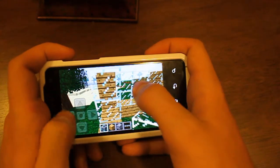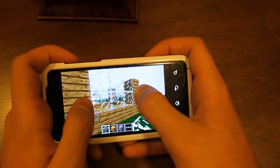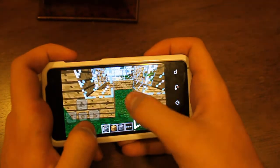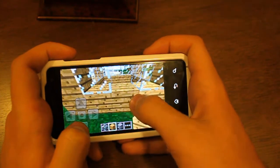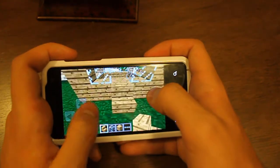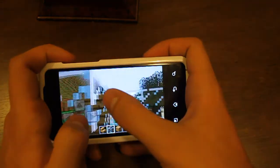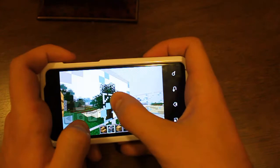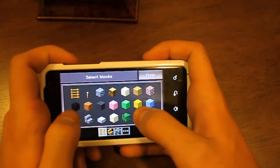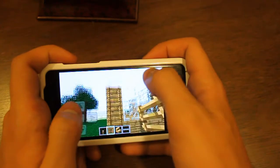This touch-to-build wherever you touch is very easy and I like that a lot. Actually, let's destroy this part. There are no doors in this game, which kind of sucks. We can pick stairs and build a roof, though that's going to be kind of hard. We can build ladders or torches — let's go to ladders.